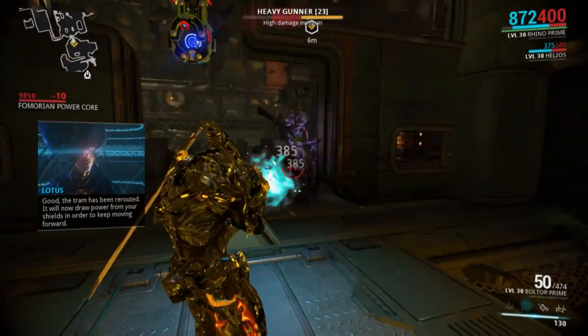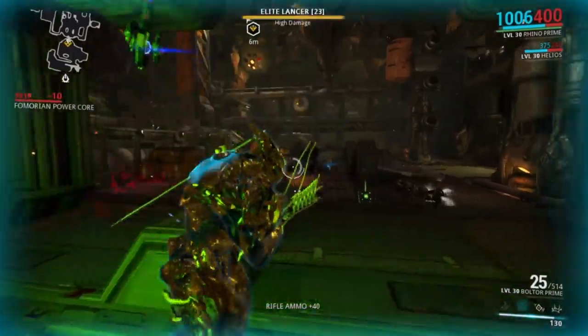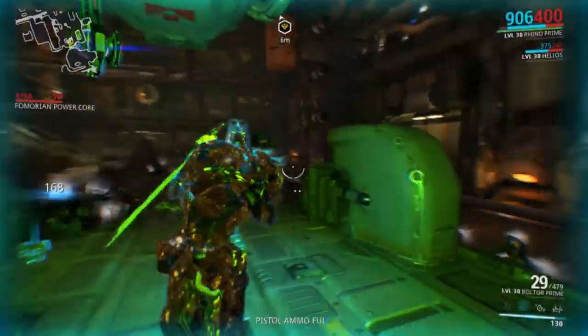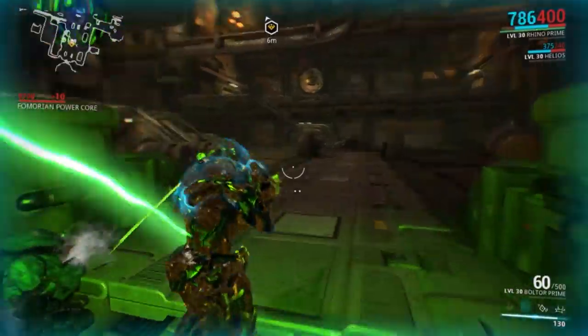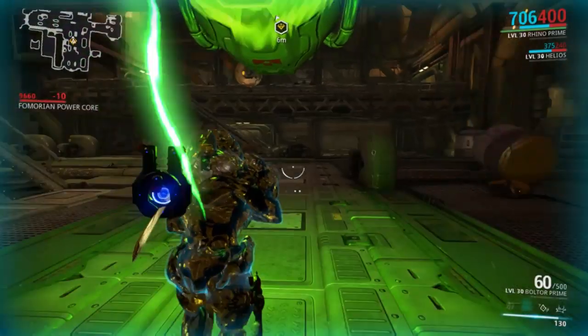It is advisable to take a team of 4 into each one of these vault missions so that each person can have a different dragon key so that you'll always be able to open the vault. Once you have acquired the Orokin Ciphers, as well as some Oxium and an Argon Crystal, you will be able to craft the Hidden Messages blueprint. It takes 6 hours to finish, but as usual you can rush the build for some platinum if you feel that way inclined.